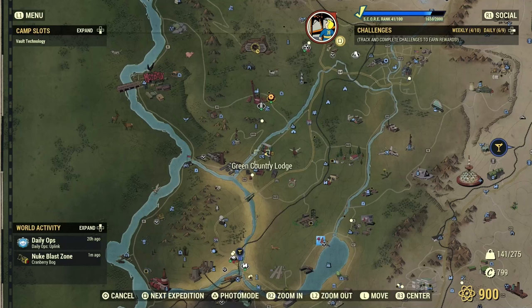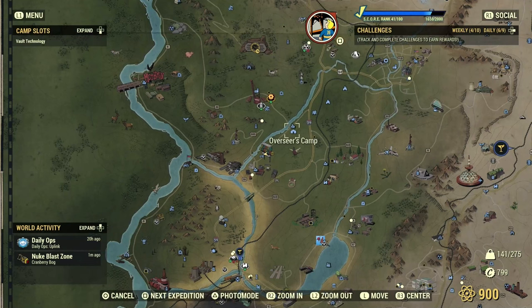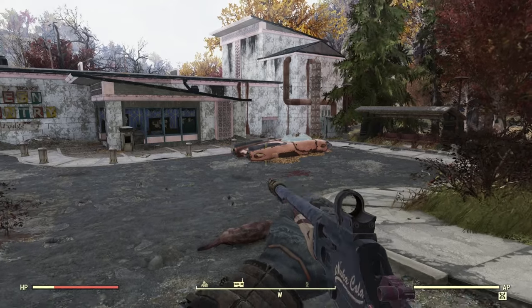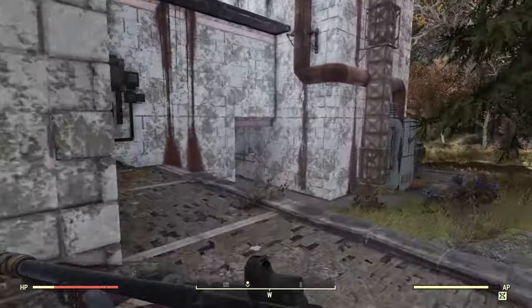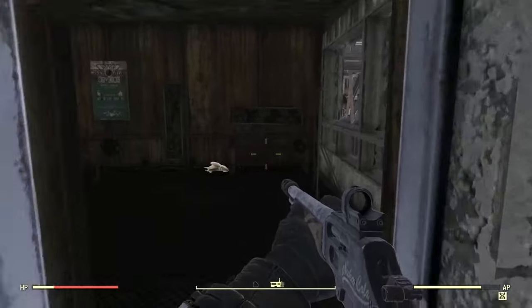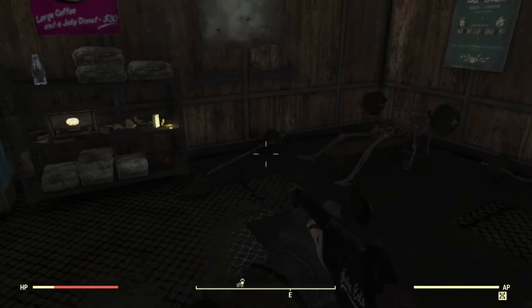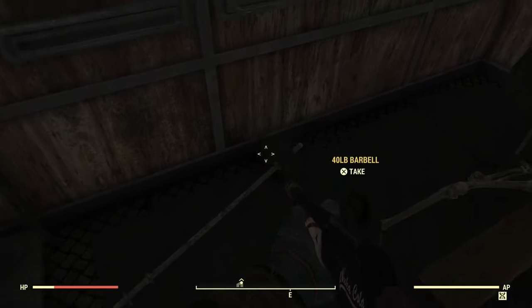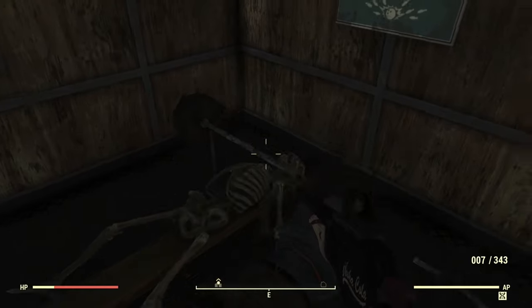The first area we're going to go to is Green Country Lodge, and this is perfect for anyone just starting out because it's right near the overseer's camp. As you head towards the car park you're going to see a little area — head straight through and to the left there is going to be a gym. There will be a Red Vulture on the wall and you're going to have some mole rats nearby, just make sure you kill them.